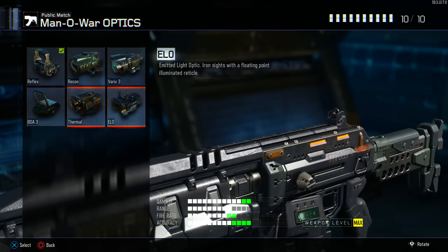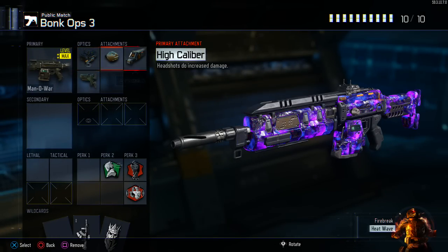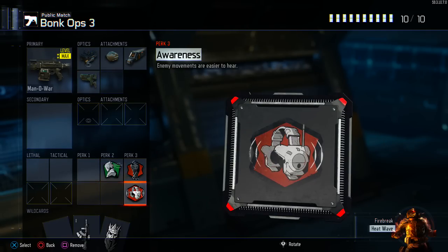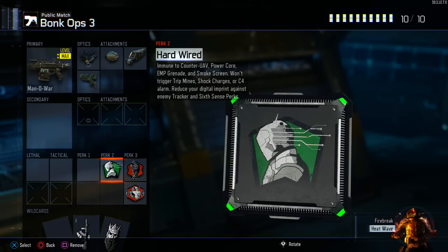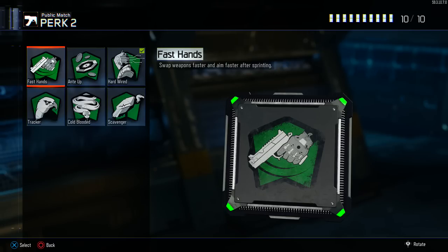You guys said the Man O' War was the gun you wanted to see. I'm actually going to use ELO, but this is the class I usually use: ELO, rapid fire, high caliber, stock. I'm using hardwired, dead silence, and awareness because I play Search a lot, but if you're playing respawn you probably don't need all of these.